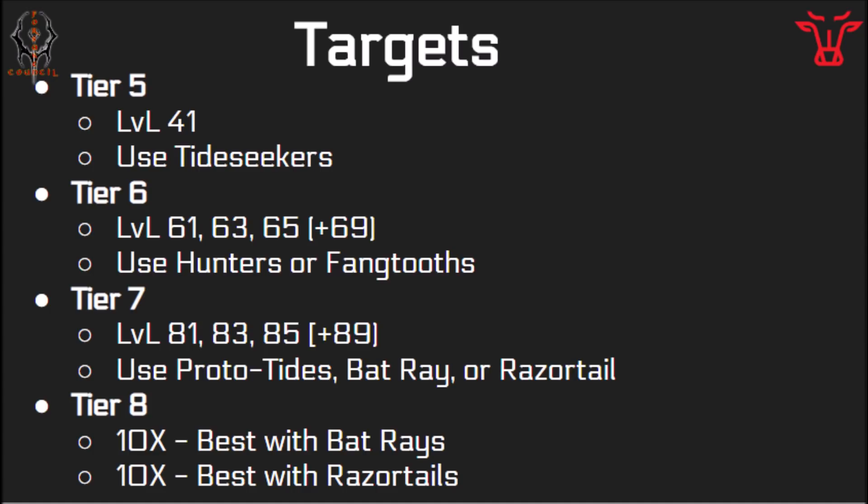I'm predicting tier 5 will have 1, maybe 3 targets that you use Tide Seekers in. Predicting tier 6 will have 3 plus a blitz target that Hunters or Fangtoths — one of those will be effective in. Predicting tier 7 will have 3 targets with a 4th blitz, where you're going to be able to use your Prototype Seekers if they're high ranked, or medium Bat Rays or medium Razortails. Finally at tier 8, there's going to be 2 targets — one will be 100, one will be 102. One will be good with Bat Rays and one will be good with Razortails, and they're both going to be doable with the other fleet based on what KickSize has told us.